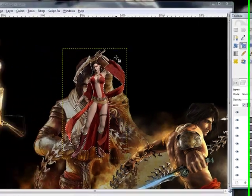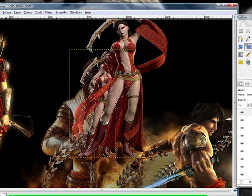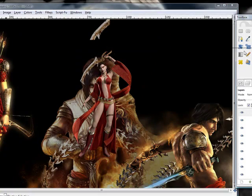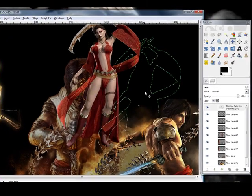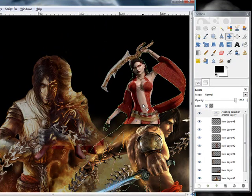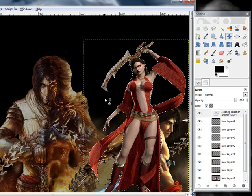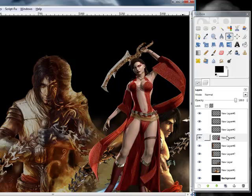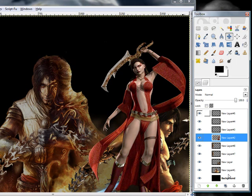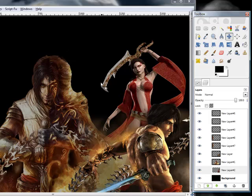Now, obviously her picture is way too small, so again we need to scale it up. Move her to kind of back there. I think that's where I'm going to put her. Paste her in, lower her so that she's under the other layers. Voila, now she's back there.